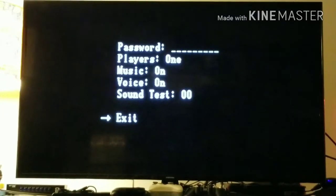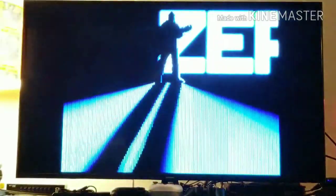In the options menu you have passwords, you can choose players — like you can see here, two via cable — music, and voice. I'd recommend turning the voice off because it gets really annoying, as you'll find out later in the playthrough. And you can test out the music and sound. But for now let's jump into the game.